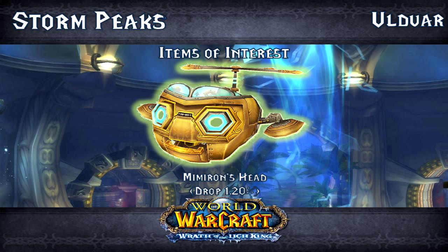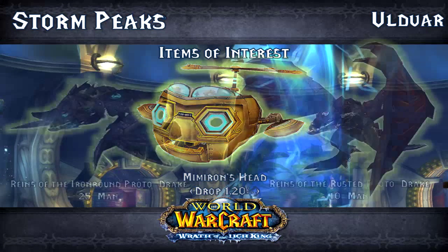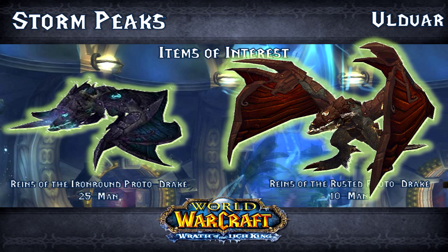Also, if you complete the Ulduar Raider achievement — which is easy to do solo on 25-man — you will get the Ironbound Proto-Drake, one of my favorite-looking proto-drakes. Such a cool looking mount. If you do it on 10-man, you'll get the Rusted Proto-Drake, also a very cool looking mount. This is really easy to do solo, so two easy-to-get mounts — is it any wonder I love Ulduar so much?